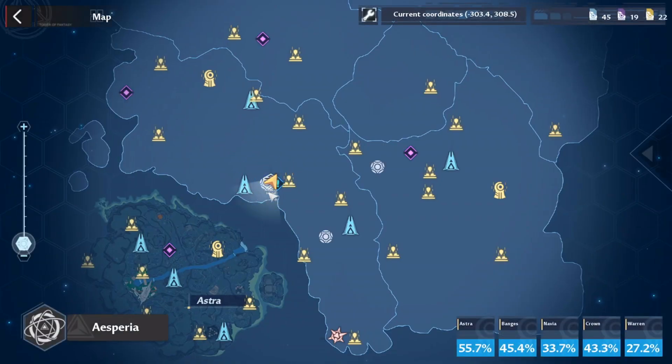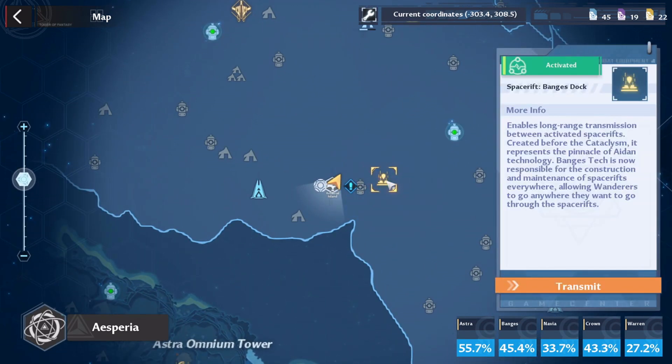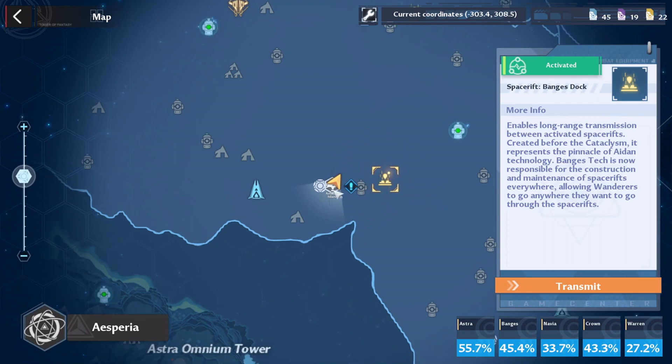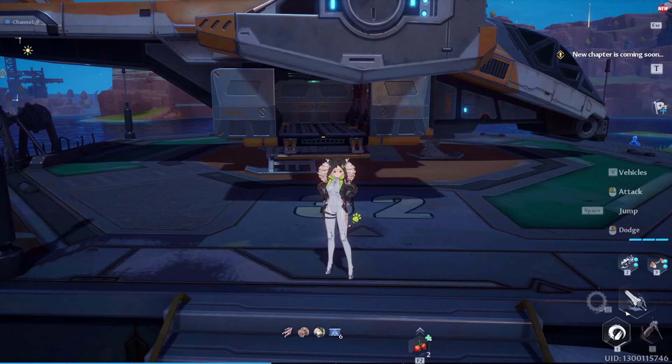Let me show you my location. You can see I'm here, just a little bit left from Banja's dock. You need to move to this location where Caldor will be waiting for you. Talk with that NPC and you'll have the Artificial Island entry point.